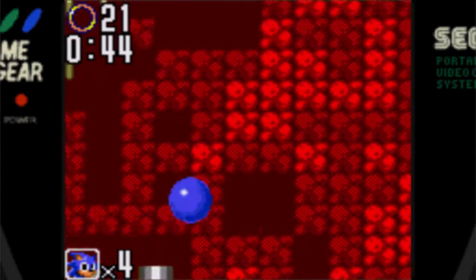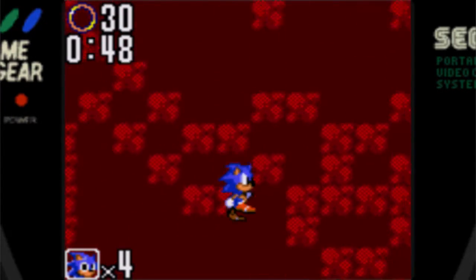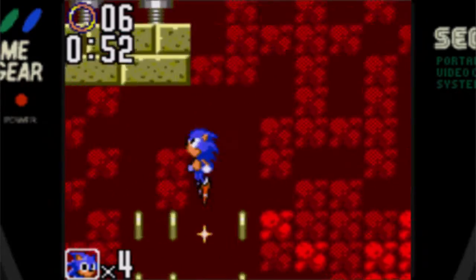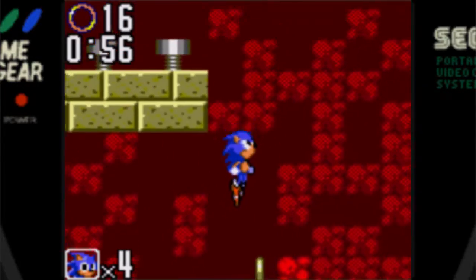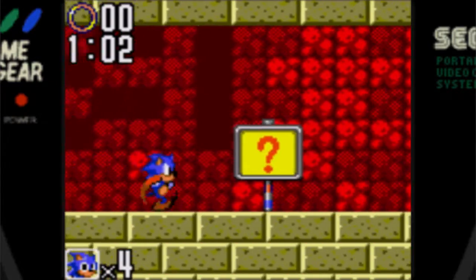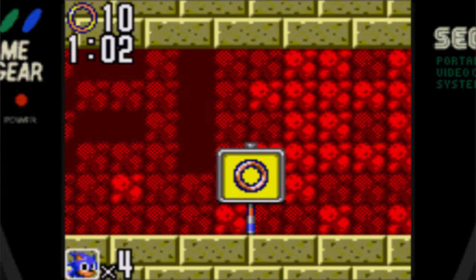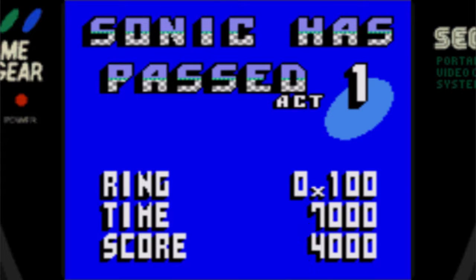You just saw one of the biggest problems with the Game Gear version: screen crunch. Like Sonic 1 on the Game Gear, this was on the Master System first, but the screen had a bigger resolution — you had more stuff you could see. Because the screen is so crunched in on Game Gear, you can get blindsided so easily. It's ridiculous. That's the main reason this game is going to be very difficult for any first-timers.